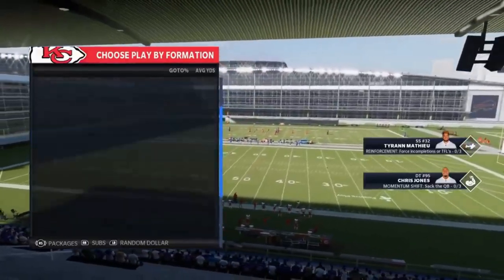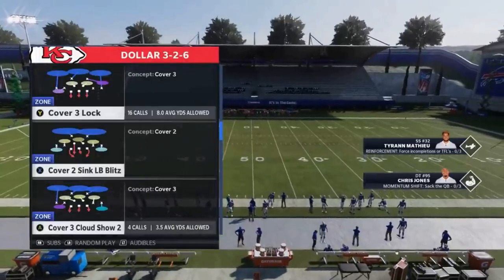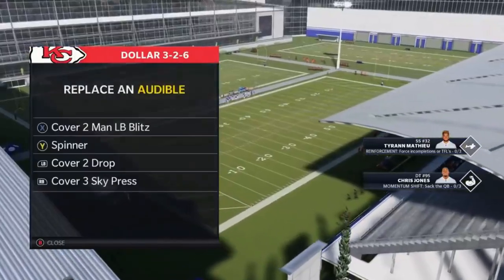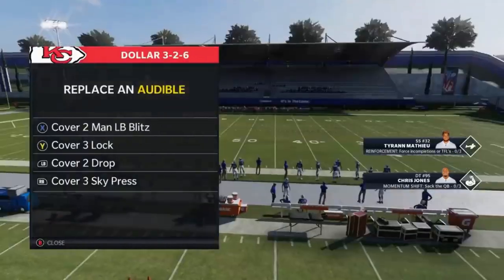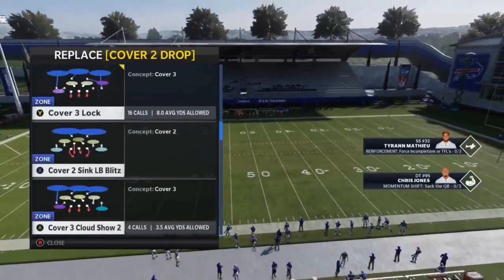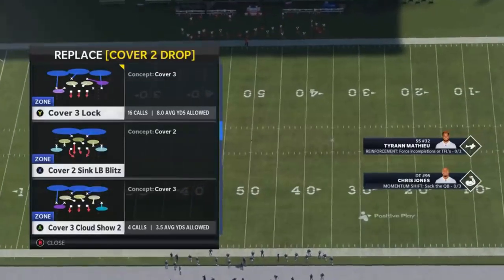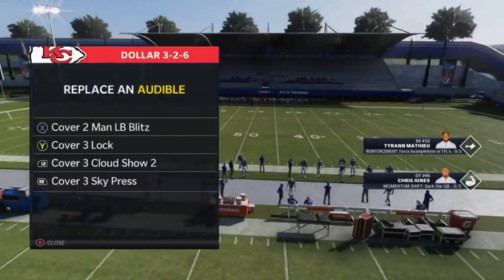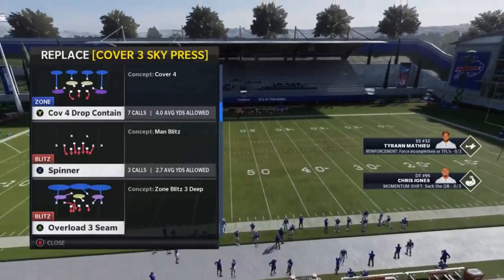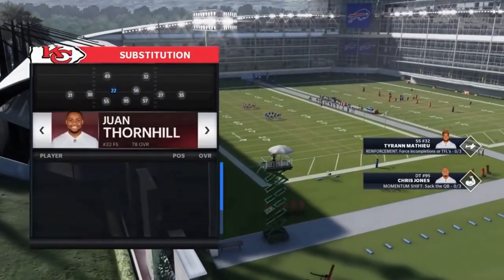Starting with the Dollar 3-2-6 formation — you can use similar formations like the 1-4-6. This was one of the metas last year and has some of the best coverage plays in the game. I'm going to start with one of the plays I showed in a gameplay video — in my opinion one of the best pass defenses in the game: the Cover Three Lock. I'm adding these plays to my audibles. I keep Cover Two Man because it's still one of the best man defenses. Then Cover Three Lock, then Cover Three Cloud Show Two.